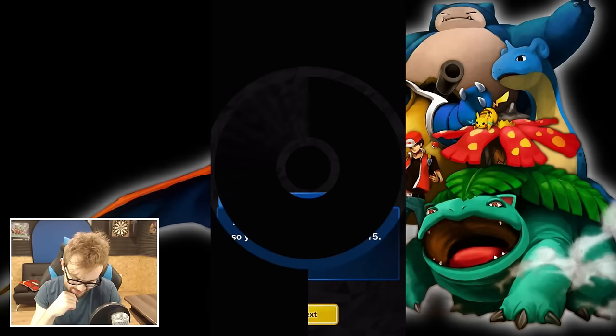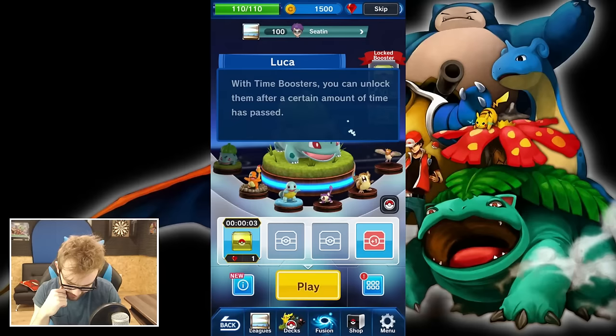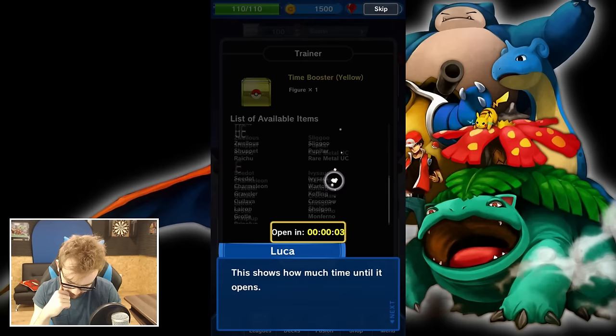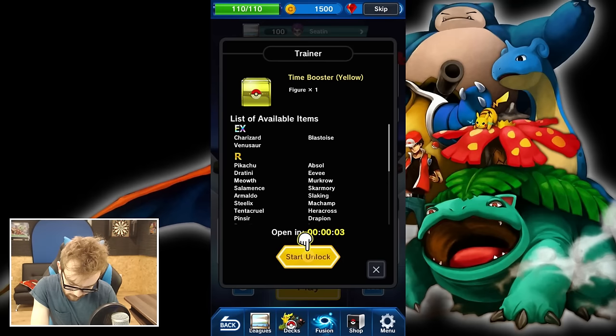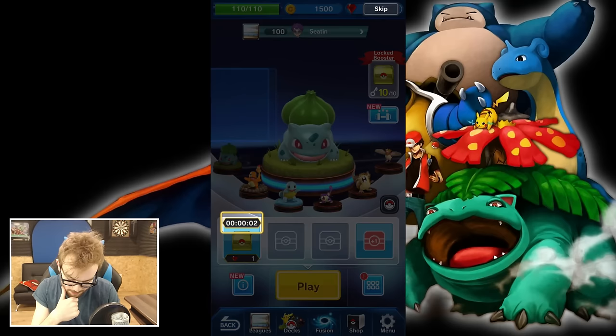It seems to have a similar Clash system to Clash Royale, with time boosters — pay gems to unlock your rewards faster. There's a list of available items that are kind of like card packs. The really good ones are the Charizard and Venusaur packs with different rarities. Wouldn't mind getting an EX one out of our first pack — that'd be pretty good.